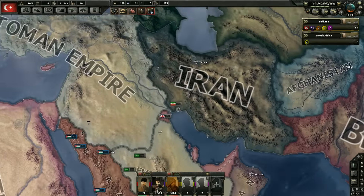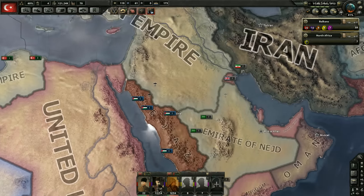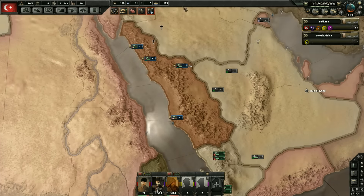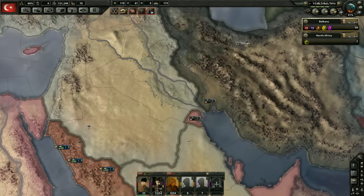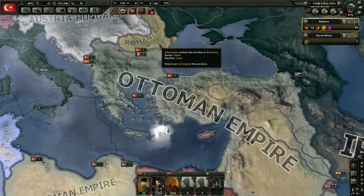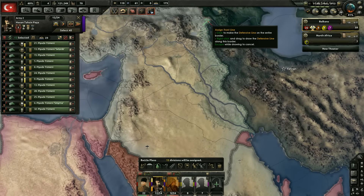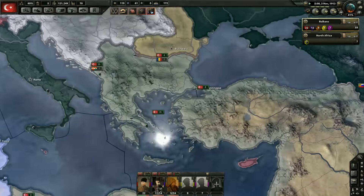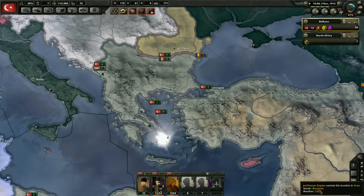We'll probably put those troops over on the Iranian border for now, though we might actually need them for a national focus that could put us at war with Iran before Persia. The main target I really want to fight next is Romania. All of our divisions will probably be increasing in size overall.